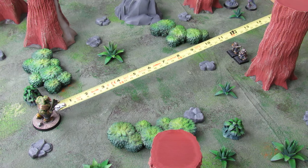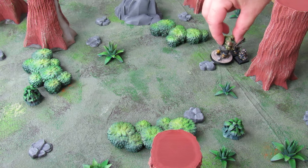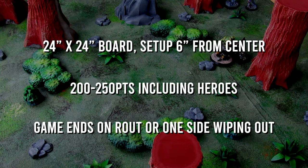The showdown scenario is run on a 2-foot square board. The deployment zones are 6 inches in from either side, creating a 12-inch gap between the two players. This makes it easy to avoid a 12-inch charge right out the gate by deploying just a little bit behind the line, and gives shooters a little bit of space. It may favor the fast rushdown approach, but I set the point limit to 200 on a 2x2. You may be able to swing 250 without relics for a slightly bigger game. I have included a scenario sheet in the starter pack if you want to try running it.